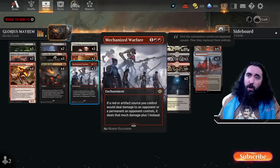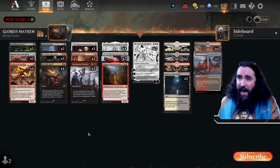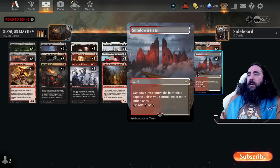But if you have Solphim and a Mechanized Warfare out, now your Oni-Cult Anvils will deal three to four damage each — I did not do the math, but trust me, I'm a scientist. Land-wise, we have three Sundown Pass, four Blackcleave Cliffs, two Shattered Sanctum, six Phyrexian Mountains — I was reading it, I could not remember what color it is — two Swamps, and six Plains.